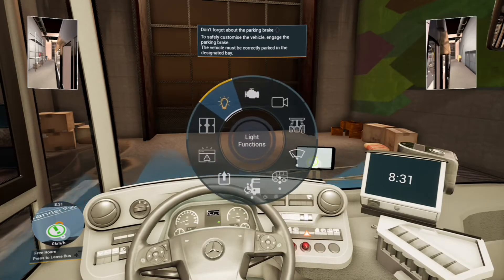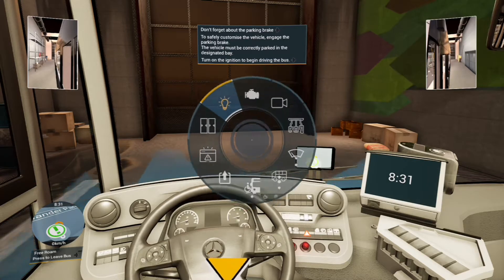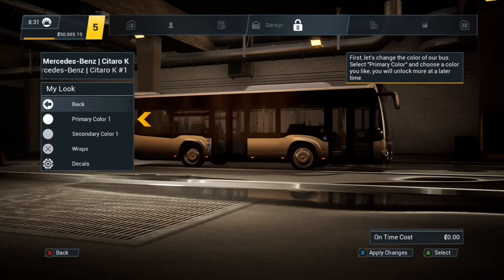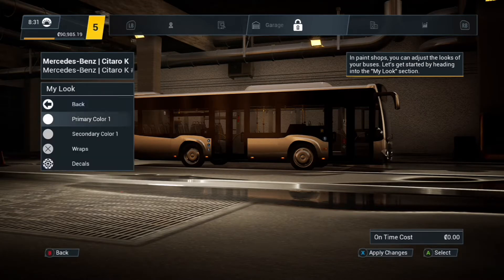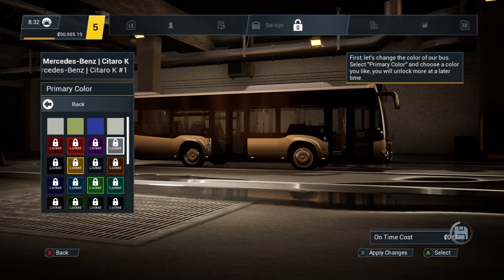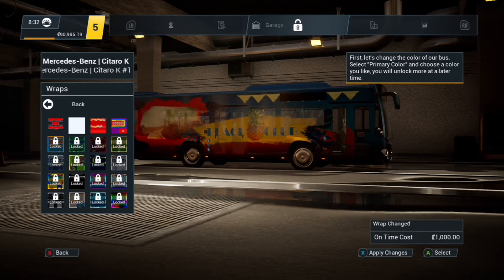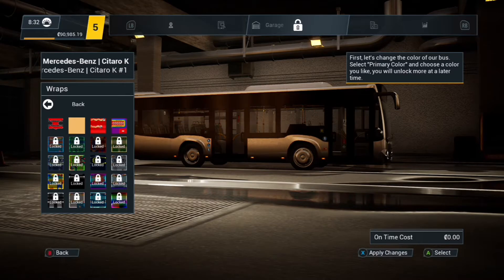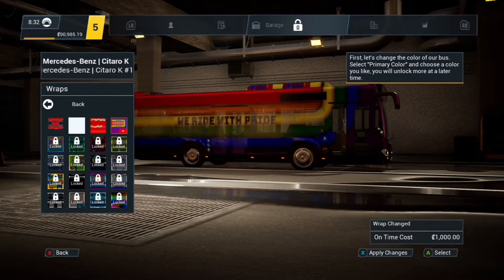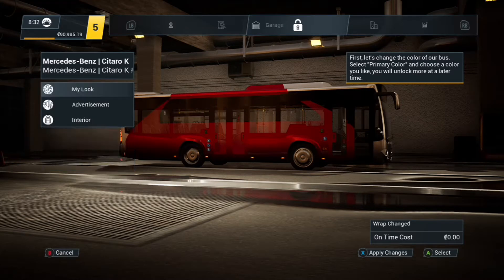All I need to do here is put the parking brake on, but I'm going to make it even more realistic by shutting down the engine. Let's engage the parking brake. So here we click on 'my look.' Primary color — oh wow, most of them are locked. I really wanted to do a red. If I can't do red, I guess I'll leave it white. Let's see the wraps. Most of them are locked, but this one is cool. This dragon looks really nice. Maybe this one — yeah, that one looks cool. I'll leave this one on; it's red.